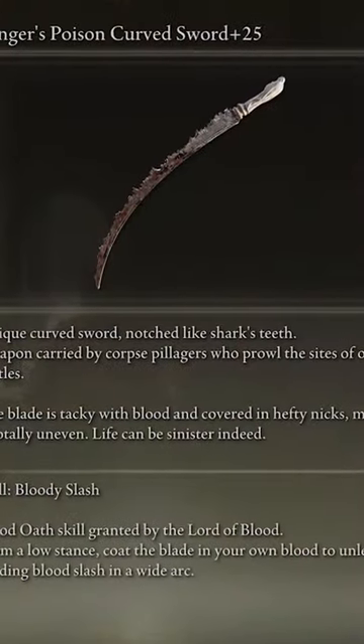In our third slot, the weapon goes to the Scavenger's Curved Sword. Much like the Naga Kiba, this got the exact same buffs, and this weapon is definitely one of the best weapons in all of Elden Ring, especially if you're using a dex build. Everything from the Attribute Scaling to the attack pattern and the attack speed of this weapon, it is definitely one you must use.